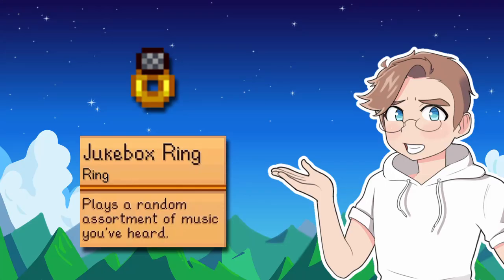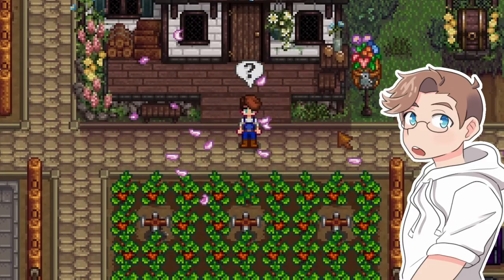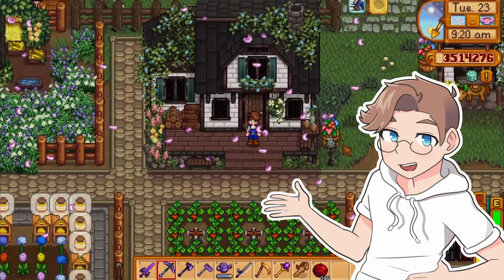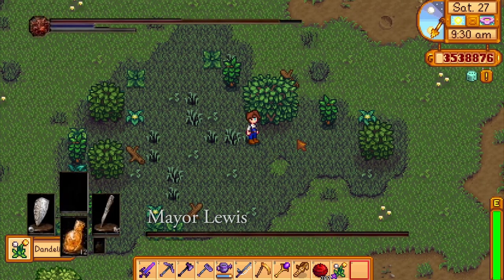Did anybody know this was a thing? It's on the Stardew Valley wiki, but it's impossible to get in game. I'm not totally sure what it does, but by the description it seems that the ring just randomly decides to switch the music — which is hilarious. Imagine you're out picking flowers and suddenly boss music starts playing.